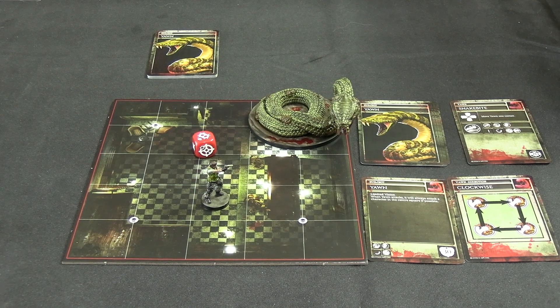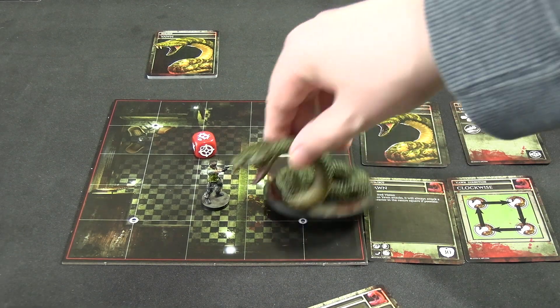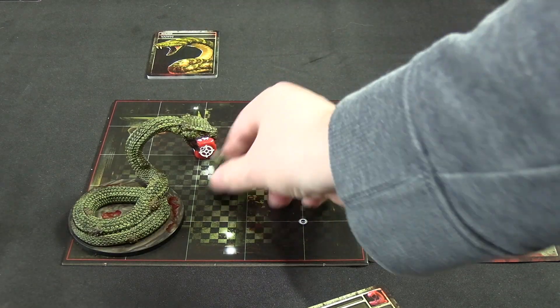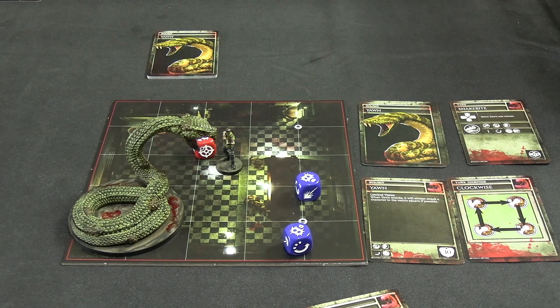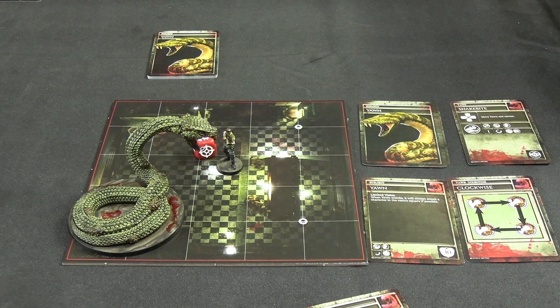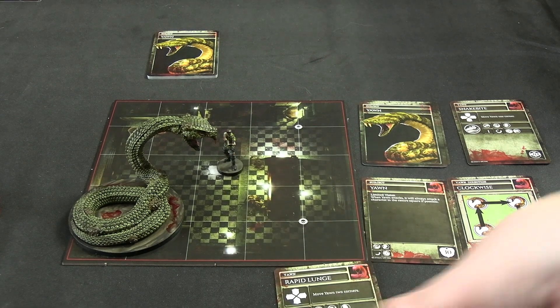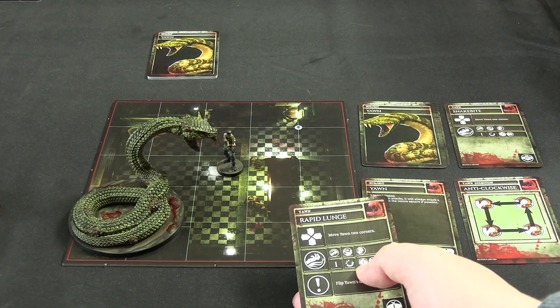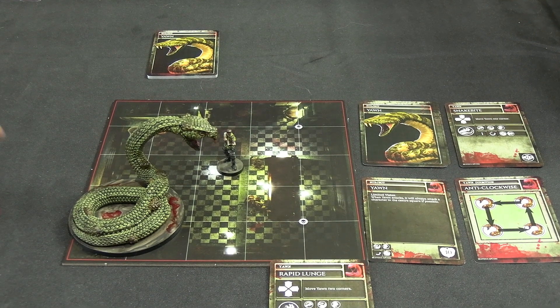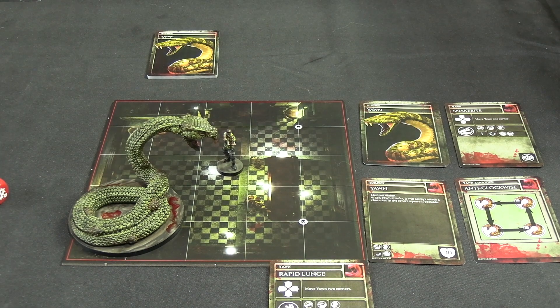We do his AI card - rapid lunge, move Yawn two corners. He moves there and then there, which means he shoves us out of the way. To evade that it's an easy evade - we take one damage of course, Chris doesn't know how to evade. I don't have any defense items, although I'm not 100% sure you could use them against a giant snake. He moves two, then flips direction so he's going anti-clockwise now. Range one, medium dodge, one damage plus a push - I'll try to evade. We actually got the best evade result - he missed us. Very lucky, Chris does know how to evade after all.